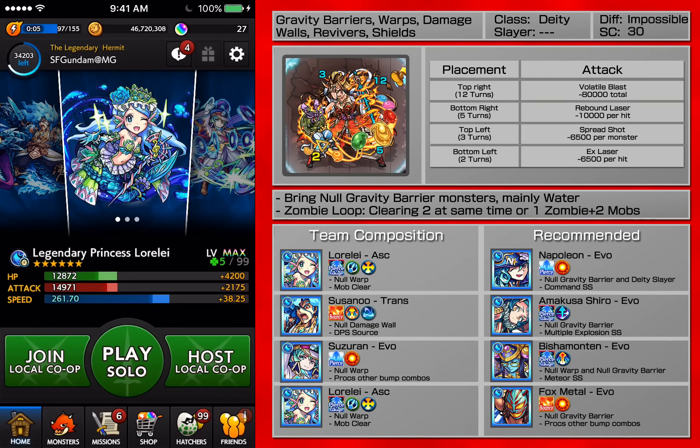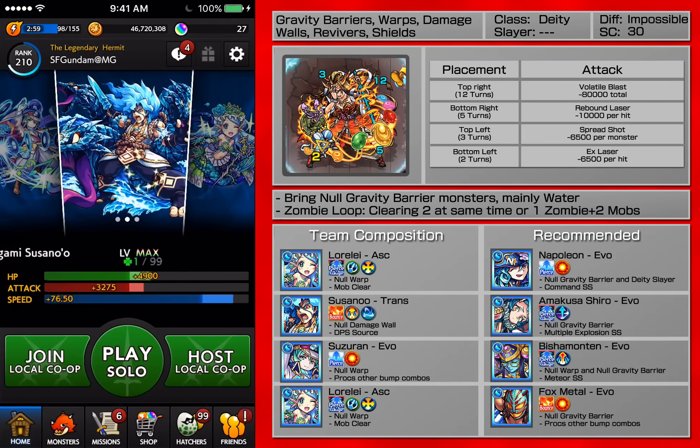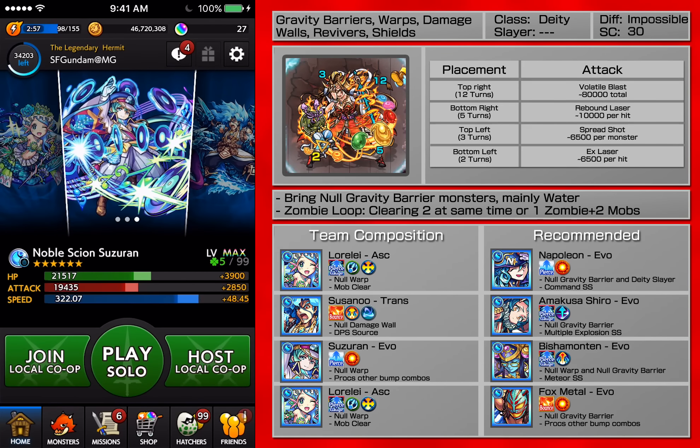Hey guys it's SF and today I will be playing Izanami. If you see my team: Low Lady, Low Lady Lai, Susano, and Suzudan.